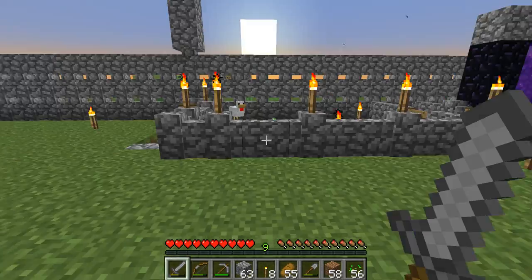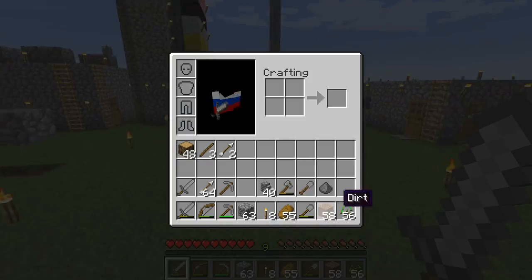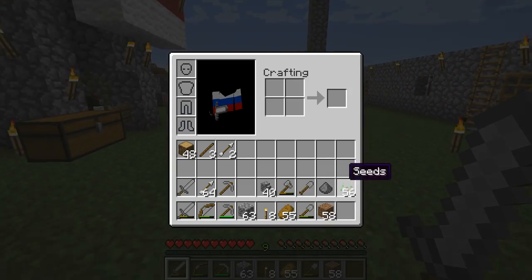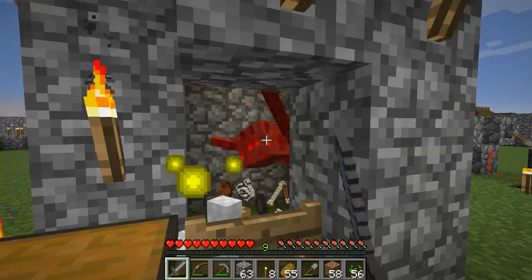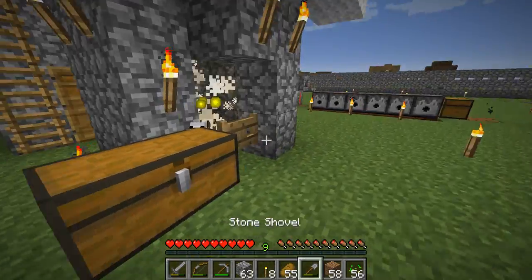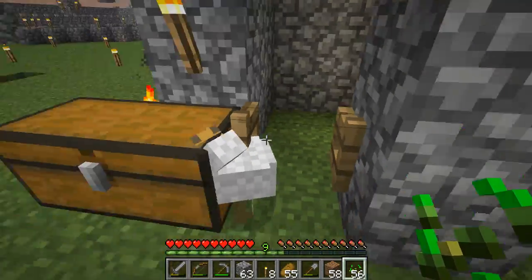The chickens do manage to somehow glitch out all the time, so I am planning to expand this and maybe put this somewhere else, because this is kind of a tiny pen if I really get an industrial farm going. But the best part is that I actually have gotten a second chicken to spawn — what a coincidence.